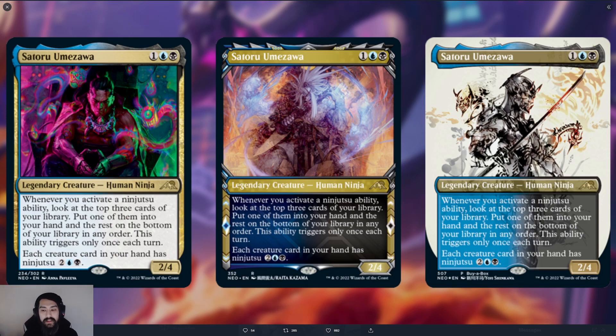The Buy-a-Box promo is special because it's done by Yoji Shinkawa — the artist who does art for the Metal Gear series. You can very clearly see that art style from Metal Gear box art reflected here in Satoru, which is pretty darn awesome.